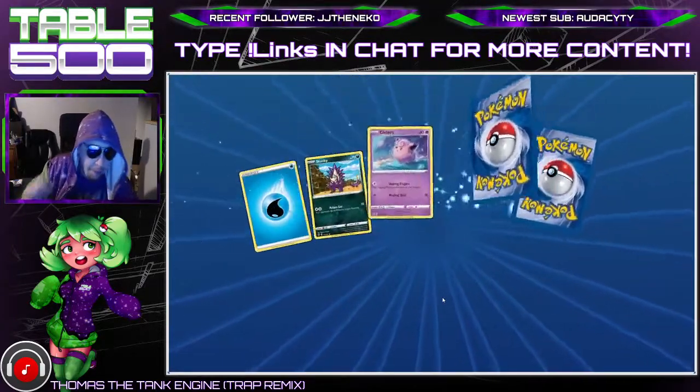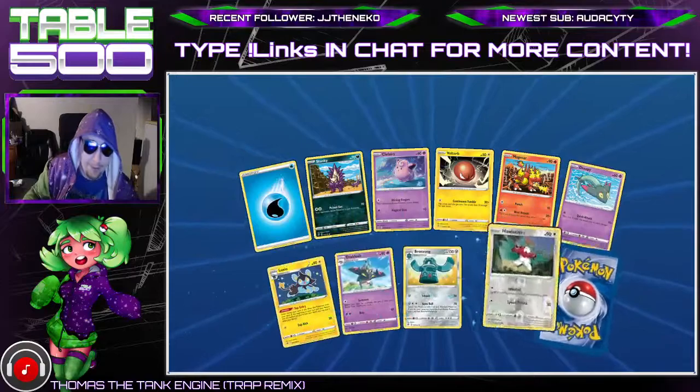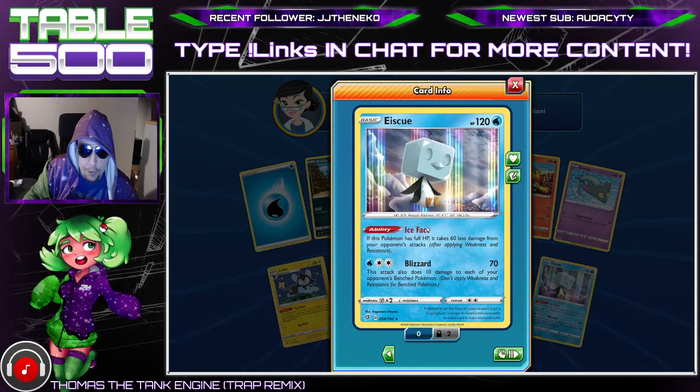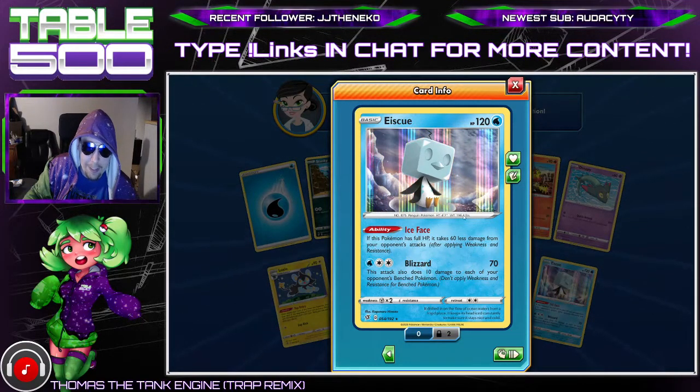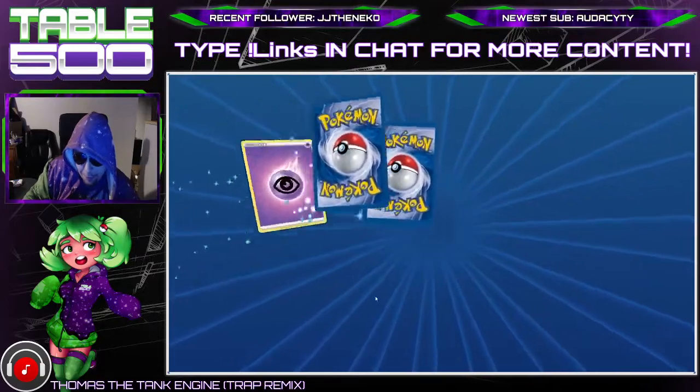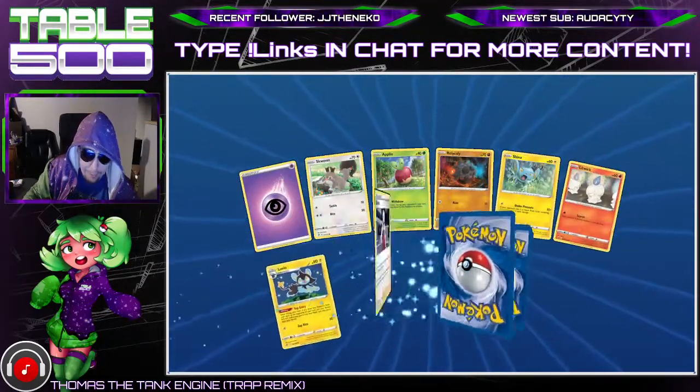When transferring decklists it's going to make it a little more inconvenient, but that is okay. We've got an Ice Cube here — full HP, take 60 less damage. That doesn't even help much because it still gets absolutely obliterated. Still not very good.